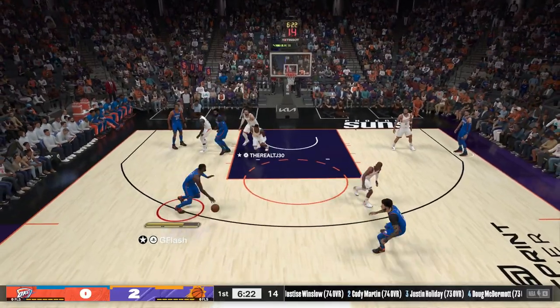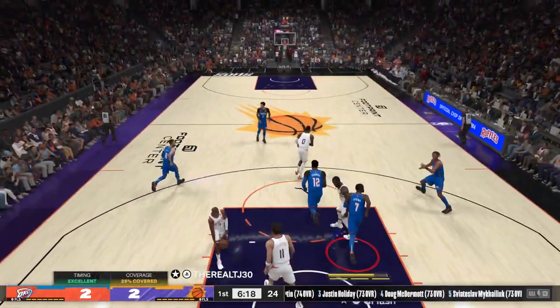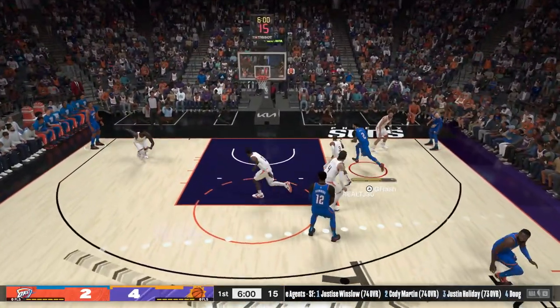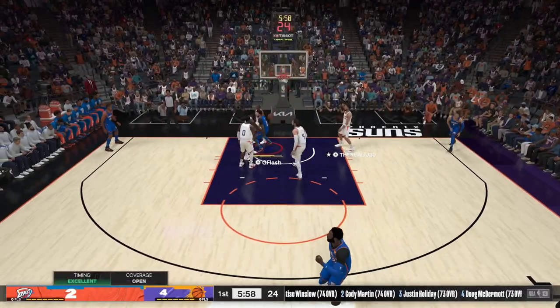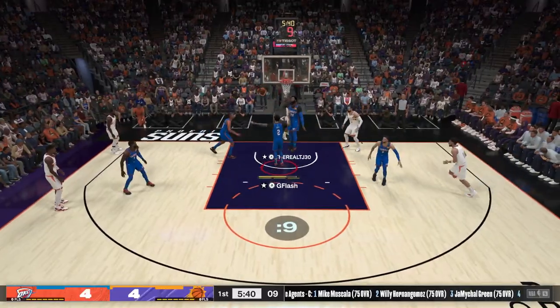We're going up against the Phoenix Suns in this game. They have a really great defensive team — Draymond Green, Paul George, Klay Thompson, Chris Paul, Steven Adams. So to score in this game we got to be very methodical.